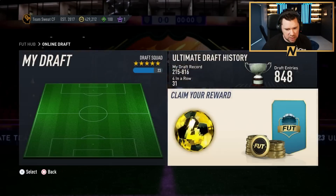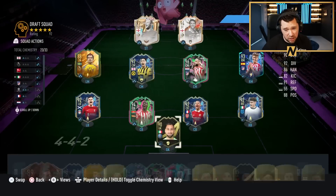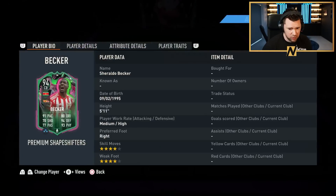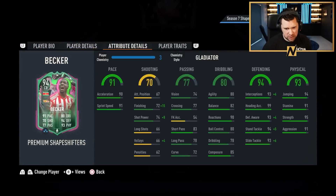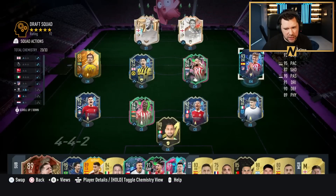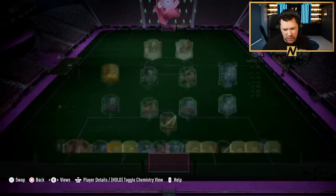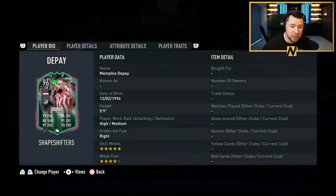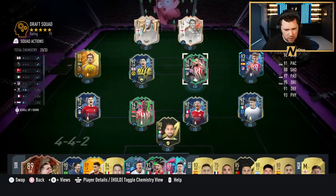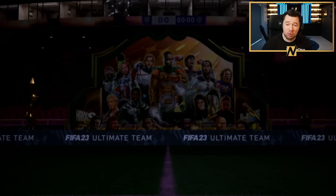We didn't concede too many in this draft. In terms of the shapeshifters, Sheraldo Becker was brilliant at center back — better than I thought he would be for a striker converted. Llorente is just lights out — right back, center mid, right wing, doesn't matter, he's just one of the best cards in the game. Depay was fun to play with — didn't do too much but he was a good time. I didn't really bring Alvarez on too much. Let's see what we get for our rewards.